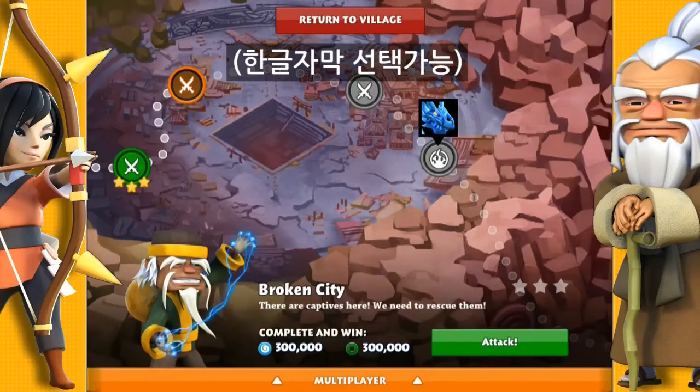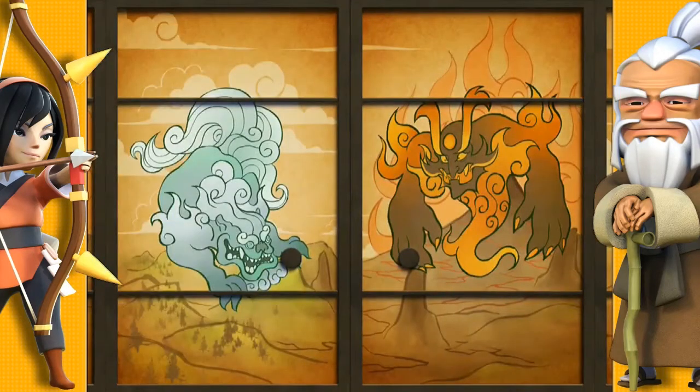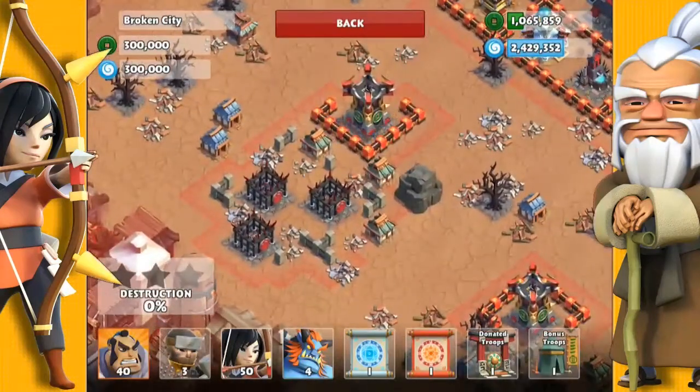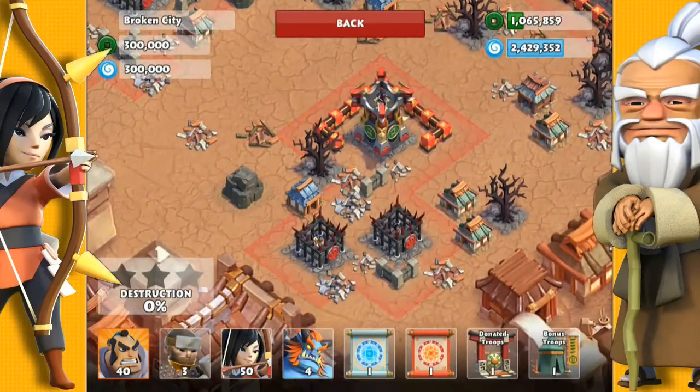Hi guys, Destroyer here with Mission 58 called Broken City. So here we have another high level wall village. There's also some cages on the outside, but you don't want to attack from outside. I'll show you why later.